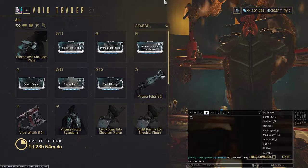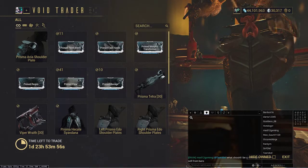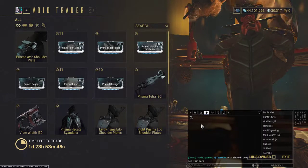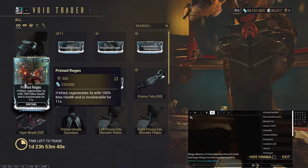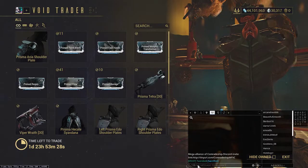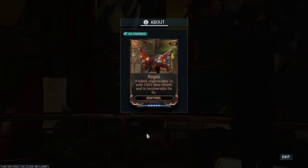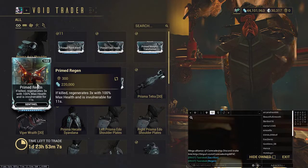In the next order of priority I would tell you to get Prime Regen. The reason you'd want Prime Regen is to use it with a mod called Sacrifice. To explain what Prime Regen does: it allows your Sentinel to come back more often — three times as often. Normal Regen at max rank only regenerates your Sentinel once, while Primed Regen gives you three revivals. That's a 200% increase, which is amazing.